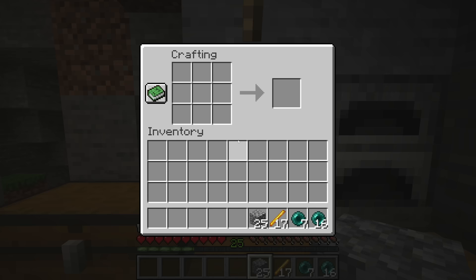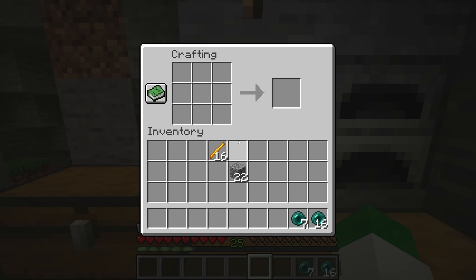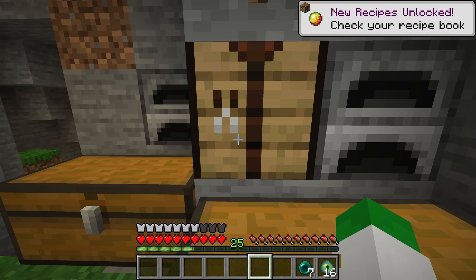Now that we have all the enderpearls and blaze rods, we can start by making a brewing stand. Although we probably won't use it at this point, it's still a good thing to have. The big thing is we're going to make 16 pieces of blaze powder and combine them with 16 of our enderpearls, and that'll give us 16 eyes of ender, which should definitely be enough to find our way all the way to the stronghold.